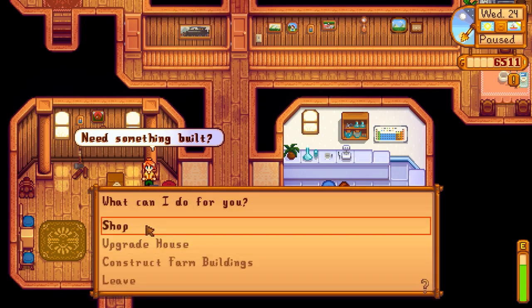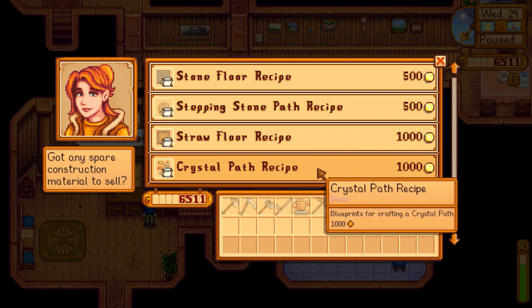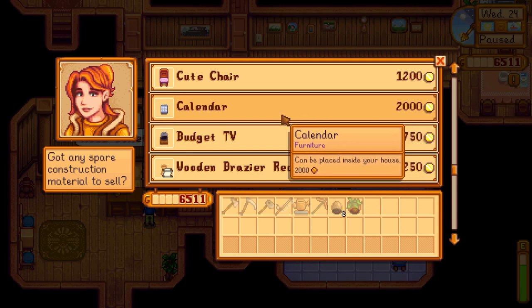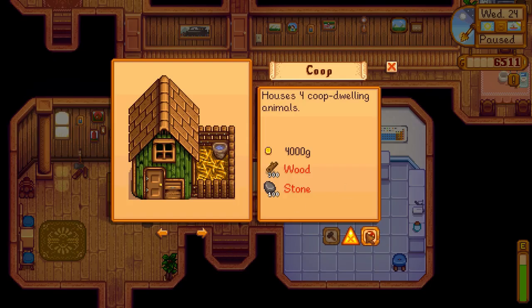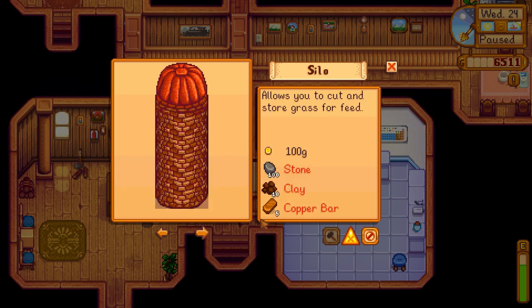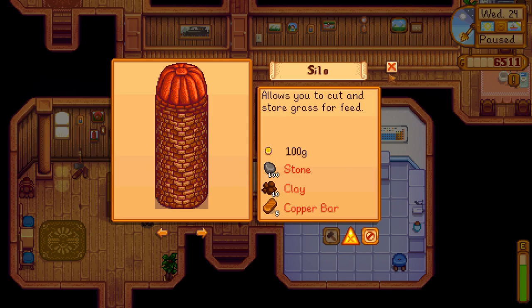Let's talk to Robin about a silo. What does she sell — stone windows, birch tables, budget TV — we have that already. Recipes, floor recipes, crystal path recipes, straw floors, calendar. Oh yeah — buy this for 2,000 bucks for a calendar? Are you kidding me? It'd be great to have — I would never need to look up anybody's birthday. That's definitely something down the road. Let's construct farm buildings. The silo takes 10 clay, which we don't have, 100 stone, which we don't have, and 5 copper bars, which we don't have. So that's more of a long-term project. The silo is the thing we need — because we need to be able to feed the chickens.